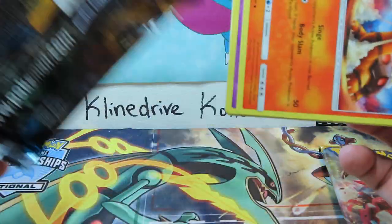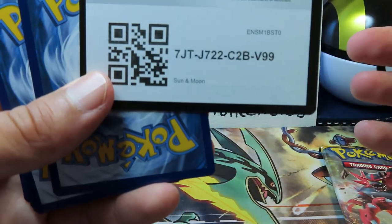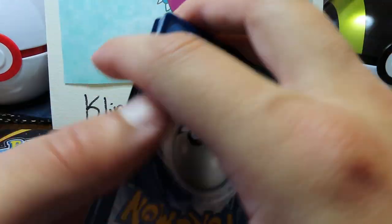Sun and Moon — want that Umbreon is what I am looking for. Let's see if we can pull it. Oh my gosh, all these cards sticking. Can you see that code? Yes, you can. And Water Energy!